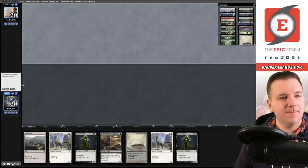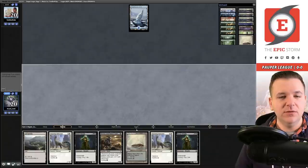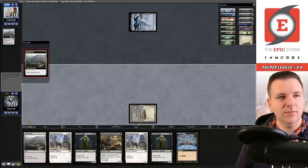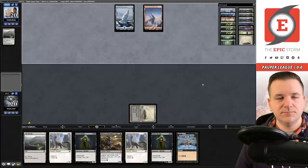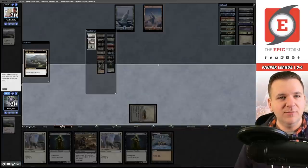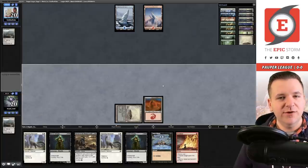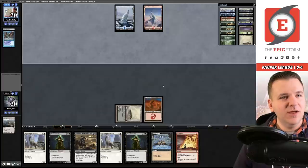Good hand — keep. We're going to go turn one Barren Moor and then cycle Ash Barons for the Mountain. I have a feeling our opponent is going to respect us more this game and not tap out like they did in game one. Ash Barons gets the snow-covered Mountain. Upkeep, we'll go get our own Mountain — not snow-covered. I like my Invasion basics; I've used these basics my entire life. I started playing around Invasion and my basics are a choice to honor that.